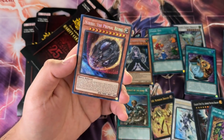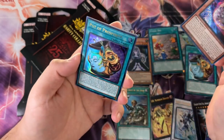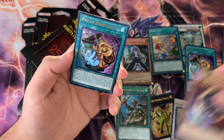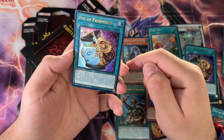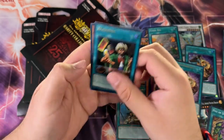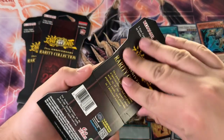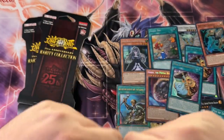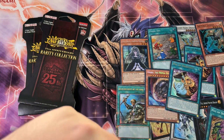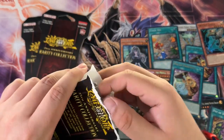We got Nibiru, the Rock Spirit — speaking of, this card is kind of disappearing off the market, guys. Pot of Prosperity as well, but if you're looking for Nibirus I'd actually start buying them now on the cheap because they are going up. It's one of the better hand traps for sure — buy it now while it's like 50 cents or a dollar for a Super Rare and thank me later.